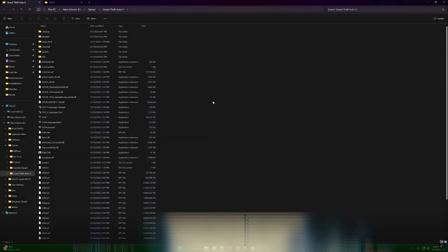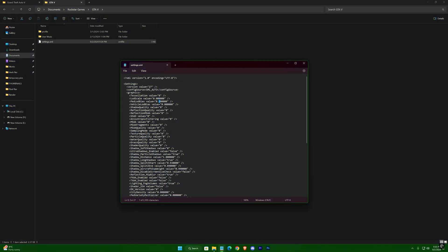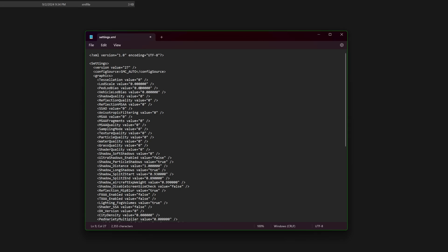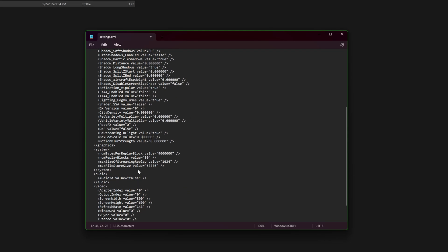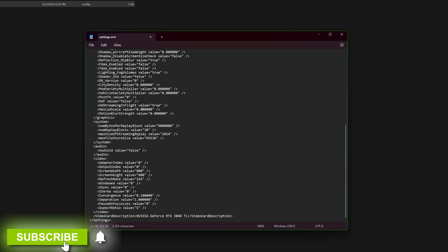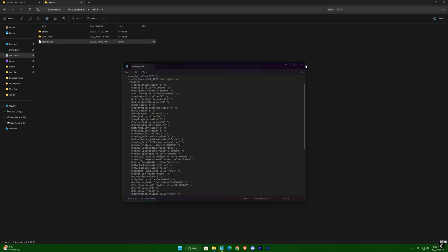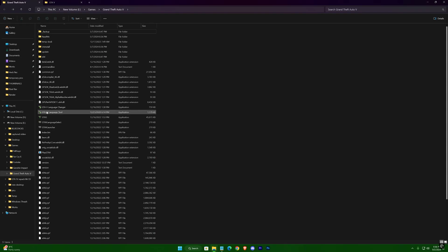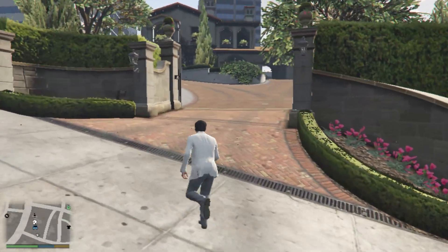Exit the game and go back into the settings XML file. In the graphics section, set every value to 0 — but only adjust the graphics settings, leave the rest alone. Save and relaunch the game. You'll notice some objects may load late, which can be a bit troublesome during gameplay.